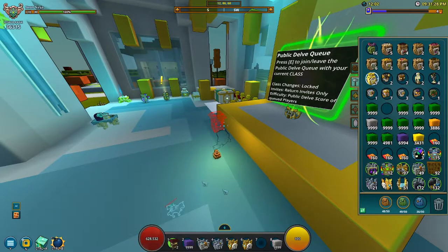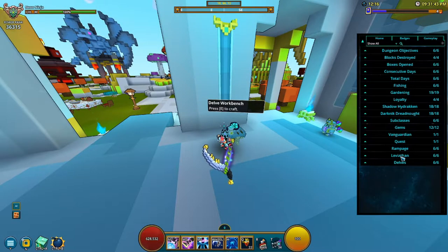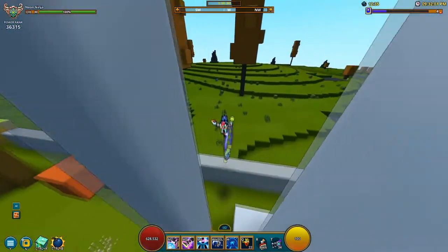As you go into delves — your publics — you get started and can get yourself some private portals. If you don't know how to craft them, if you complete one of your badges you can go to Delves and after completing a certain amount, you'll get Delve Gateway Portals. If you do nine public delves completed, you'll get 10 private ones.